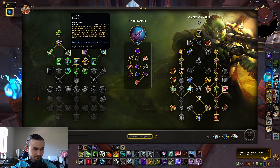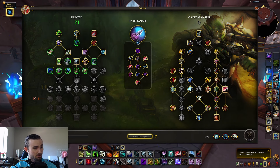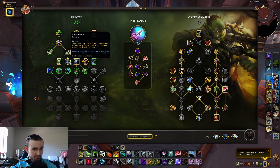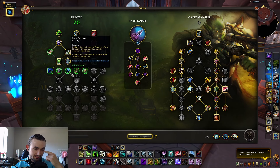Tar Trap is in the same spot. Survival of the Fittest has moved and Entrapment gives you that four-second root. Misdirection is now over here instead of in the center.